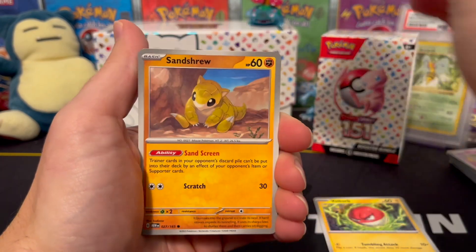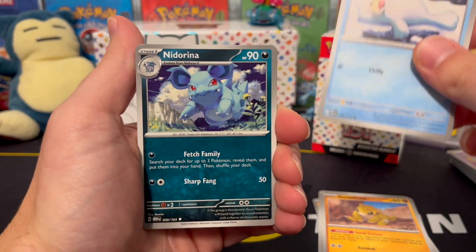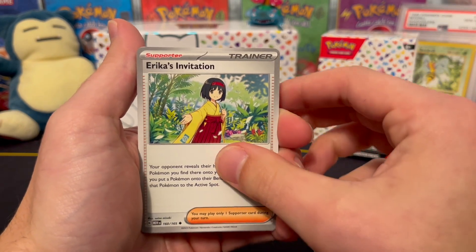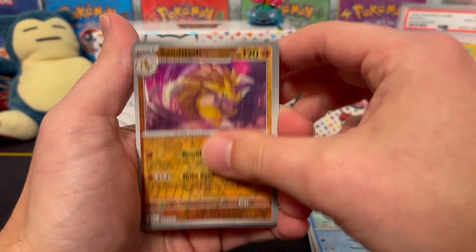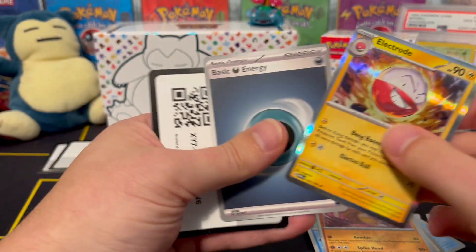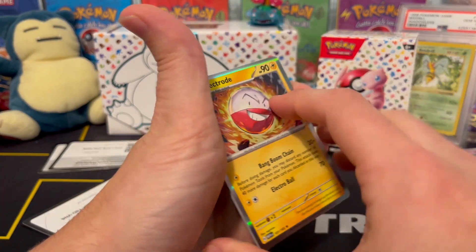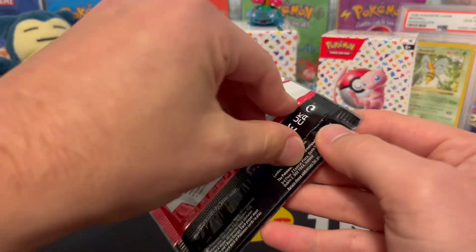Voltorb, Krabby, Sandshrew — love the Sandshrew — a Seel, Neat Arena, Raticate, Erika's Invitation — it's a pretty card. Tentacool is the reverse, Sandslash is the reverse, and we get an Electrode holo — that's new! And we get a Darkness Energy. Upside down code card for the win. I can see somebody being like, I've got to turn this upside down just so I can get that code card — makes me chuckle a little.